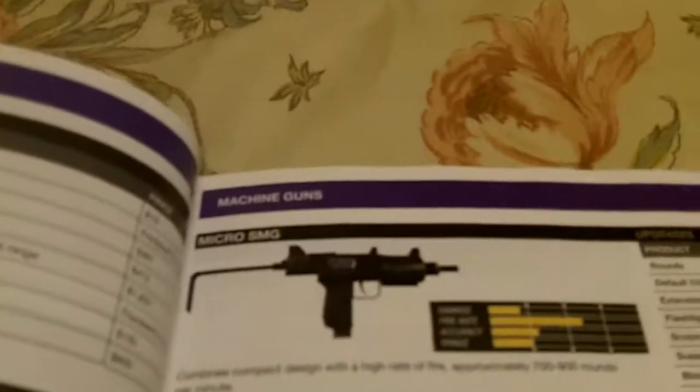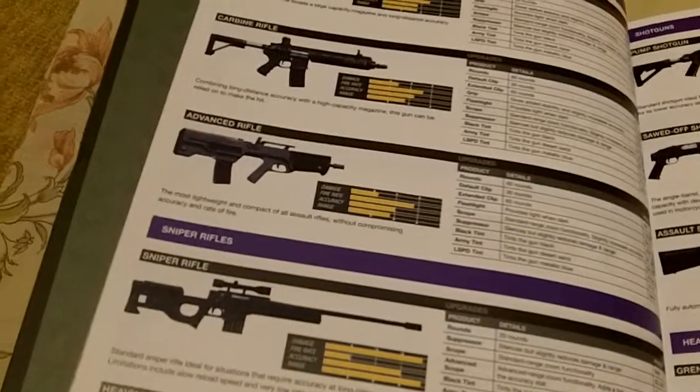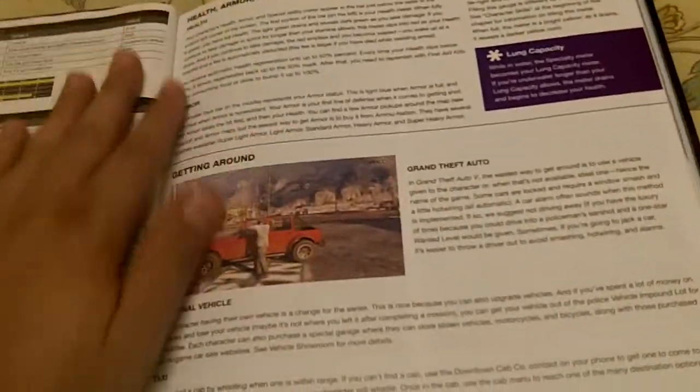All the melee weapons — points everything out. All the handguns, all the machine guns. Stats and all the information you need on each weapon. Very detailed, everything is written out. Especially for a game like this, this is all very crucial information.